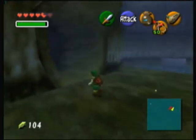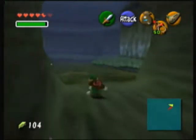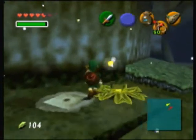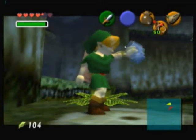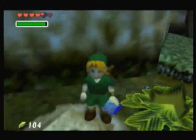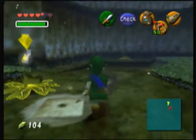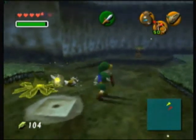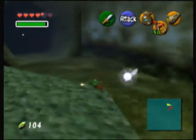I probably want to show off what these bugs can be used for. There are some Business Scrubs that are going to be a nuisance. There's a patch of soft soil — there are ten of these in the game. If you put these bugs inside, quickly catch it so you can use it over and over again. They will crawl into the patch, and then a Gold Skulltula will pop right out.